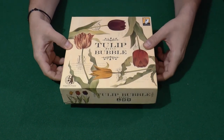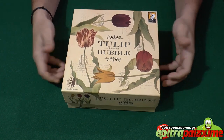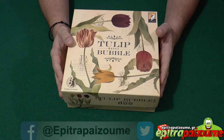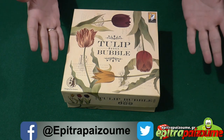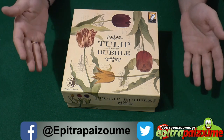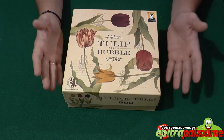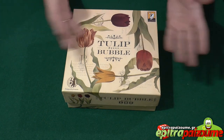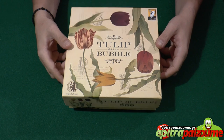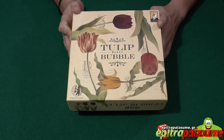This looks like a very beautiful, innocent, yet striking cover box. For those who don't know, this has to do with an era in Netherlands and Central Europe where the stock market was involved with the prices of tulips. It was insane — it was exactly a bubble, because at some point the market burst and people were buying tulip bulbs for extremely ridiculous prices. So it was an interesting era and we're going to emulate this with this game.